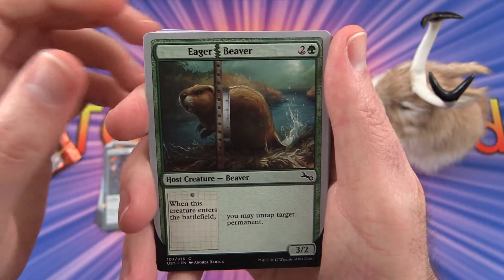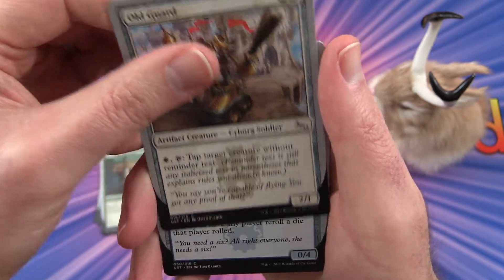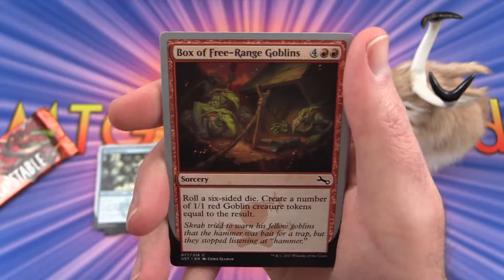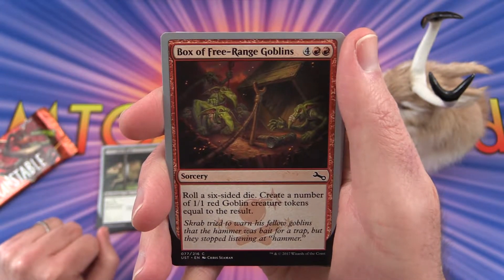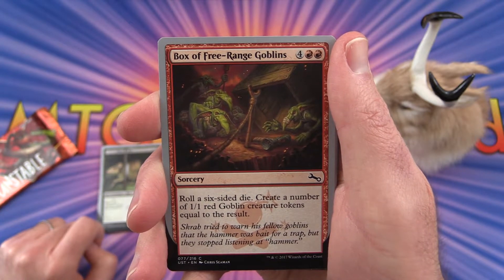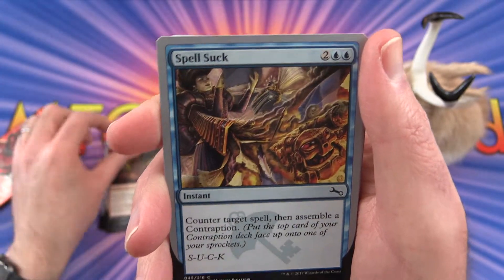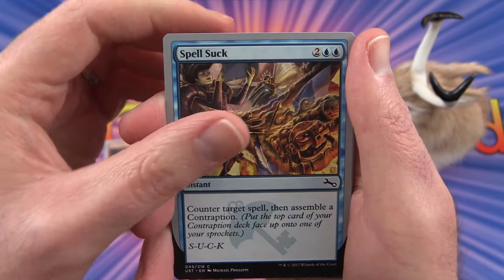Next pack — we get an Eager Beaver, Old Guard, Wall of Fortune, Dirty Rat. Box of Free Range Goblins: roll the six-sided die and create a number of 1/1 red goblin creature tokens equal to the result — a nice little trap they're setting up there. Then Spellsack: counter target spell, then assemble a contraption.